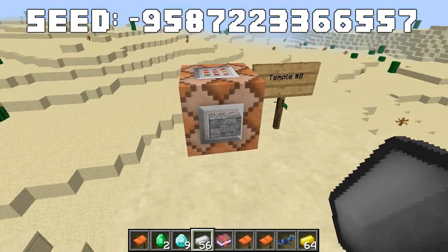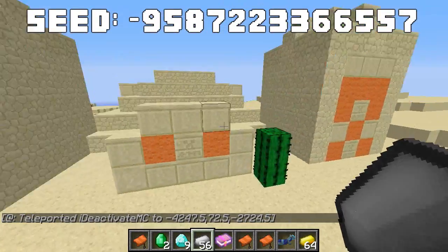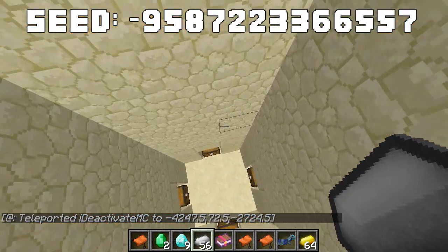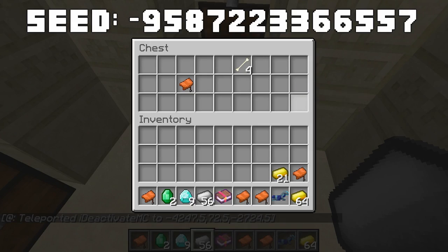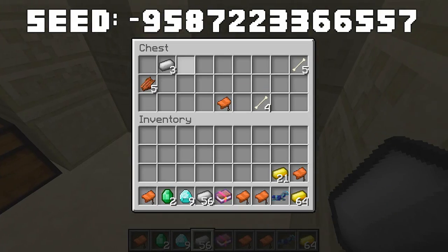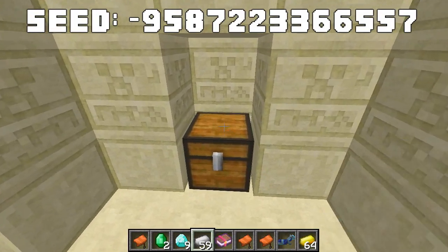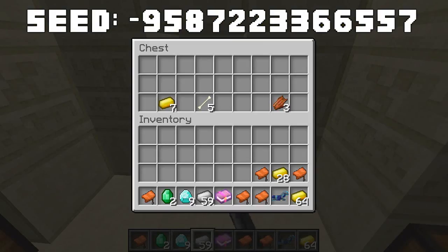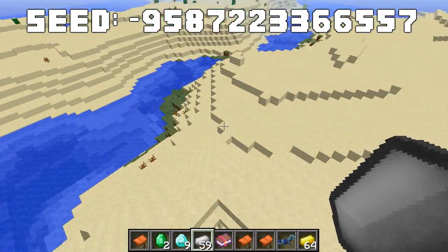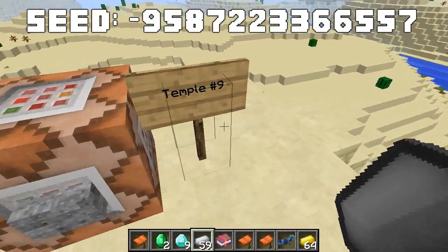The eighth temple has lots of gold in the first chest — enough to make plenty of golden apples — iron and a saddle in the second, more gold in the third, and more gold in the final chest. It's a fairly weak temple overall, but we're moving through them relatively fast.